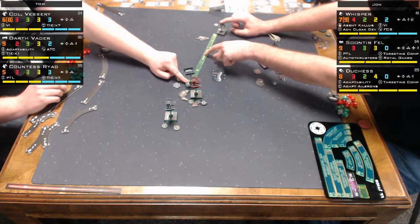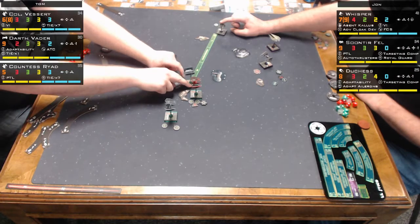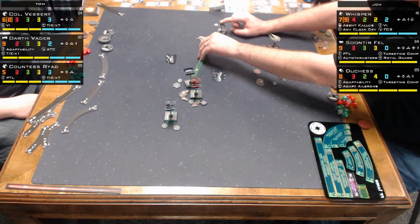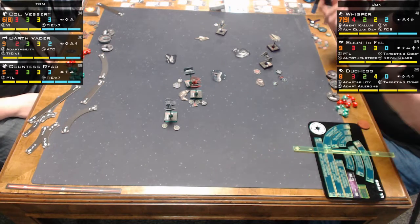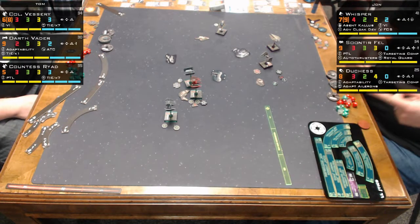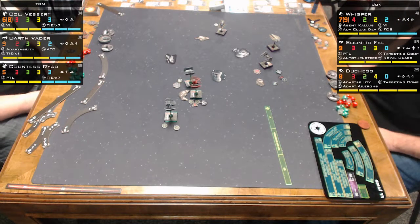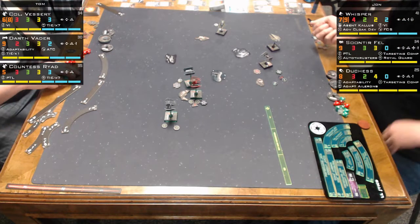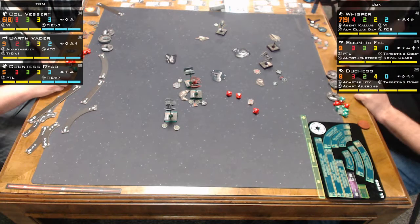I don't know how people fly TIE Advances. I just cannot handle the dial — it doesn't have the green maneuvers to make it work for me. I've tried flying it in a tournament and it did not play nice. The only ship I have with a dial like that is my Quad Jumper, and that's a weird dial.